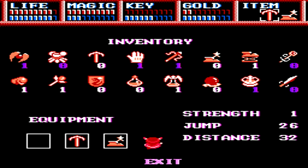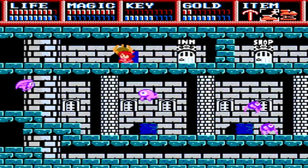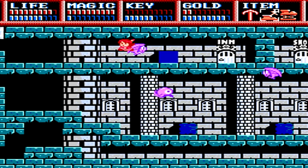Stop by the inn so that we can get back to the inventory screen. This way we're going to grab the spring shoes, because they will actually help Lil out. Even though she has the best jump, the spring shoes can actually help Lil out even more.